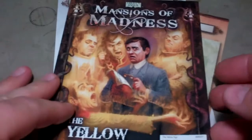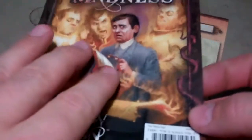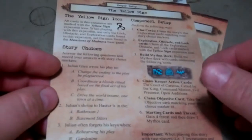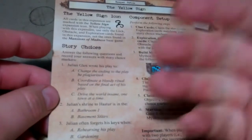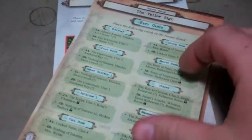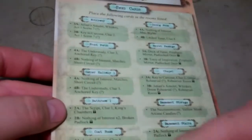You usually get the three big cards, and the front shows you the artwork for the expansion. Then you have a sheet that would normally be in a board game rule book — it shows you the setup for running the Yellow Sign story. And then you have a card that shows you how the cards work and where you need to put them on the map.